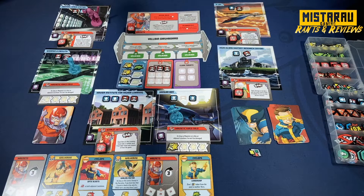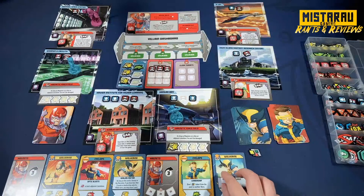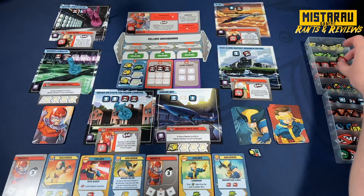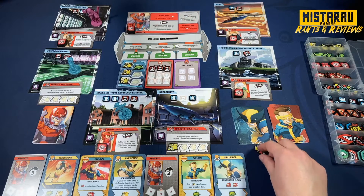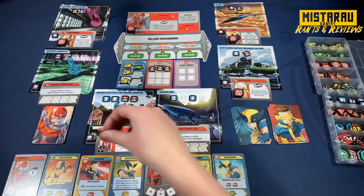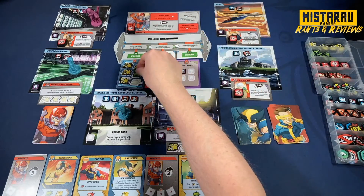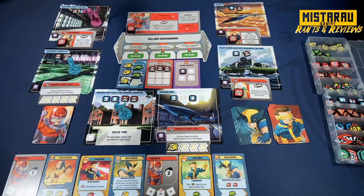Wolverine draws and plays Adamantium Claws. He uses Cyclops's movement to move to a new location, uses the wild card token and Adamantium Claws' two damage to deal a total of three damage to Scarlet Witch, defeating her and earning a clear threat token. He still has one more move icon, which he adds to Cerebro as a move token. That was a productive turn.